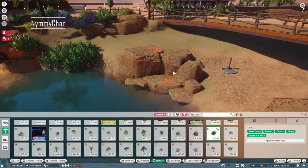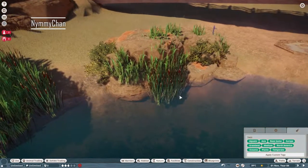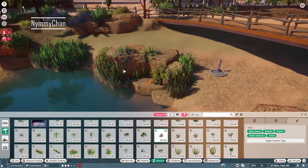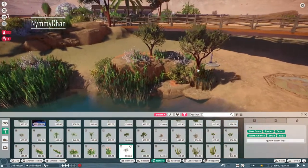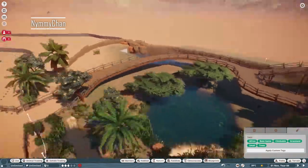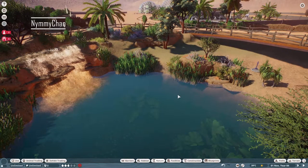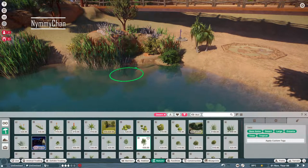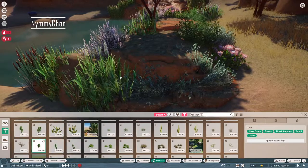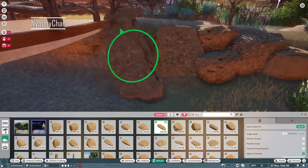There are also links to my socials in the description: my Discord server is there — it's quite empty so we need people willing to communicate. You can link your zoos or habitats there for zoo tours. My Twitch is down below too — I'll be trying to stream more because I really like it. There's also my Twitter, which I rarely use, and my Instagram where I post regularly with photography from my semi-professional camera.